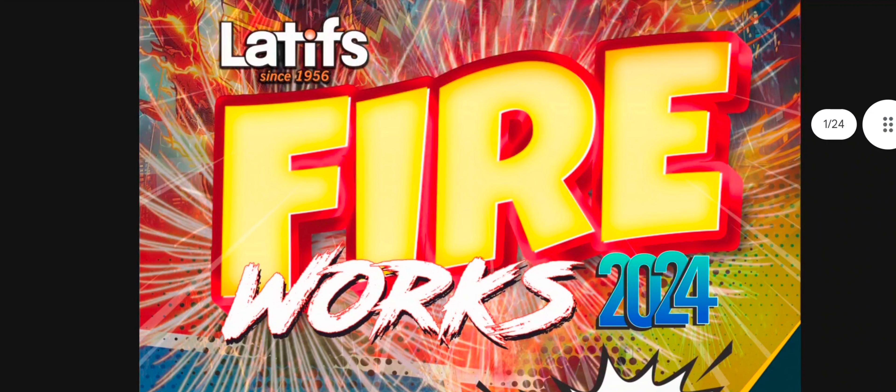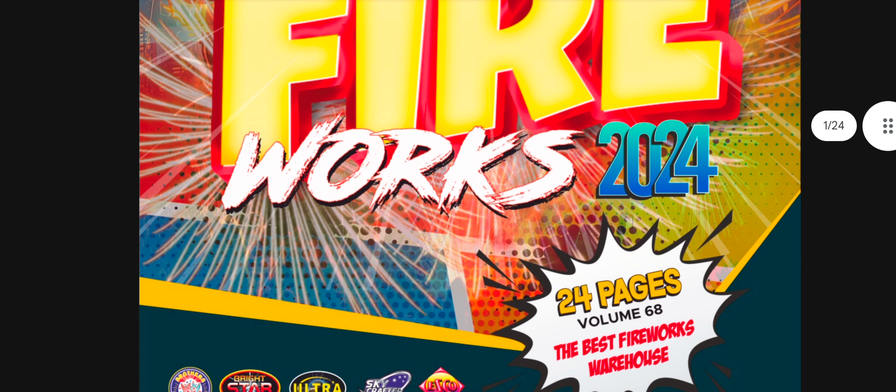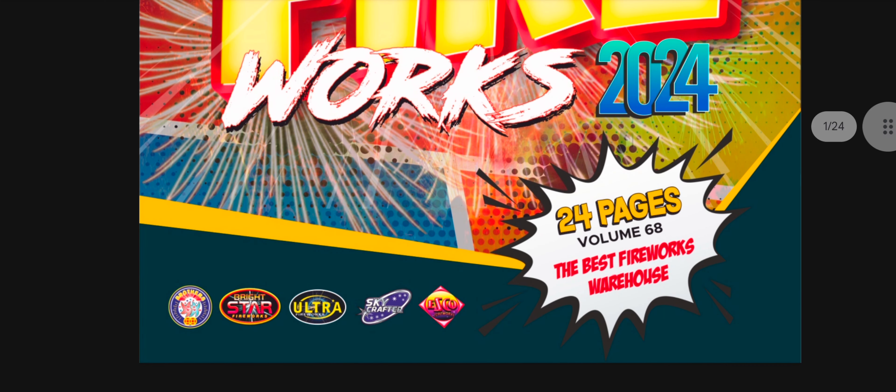This is a review of Latif's catalog for 2024 - a PDF, so I'll just scroll through. There's quite a lot of content here, 24 pages in total. Brands include Brothers, which are decent but pretty much all 1.4G. Same with Brightstar, mostly 1.4G. Ultra - some of the videos I've seen are below mediocre. Skycrafter is decent, and Esco is basically Brightstar anyway, as Skycrafters is basically Brothers - they're the same company just with a different label.